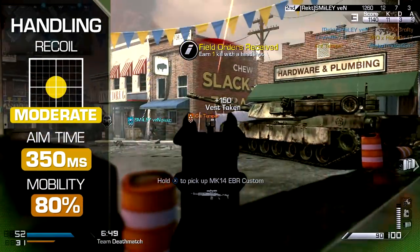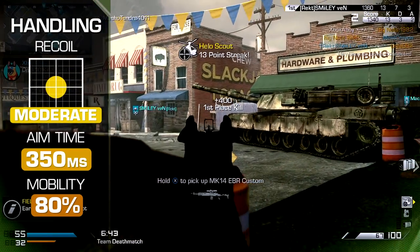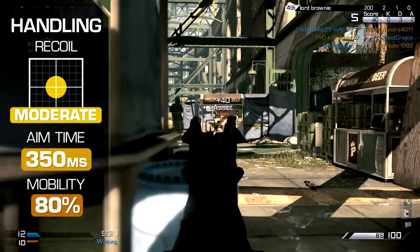Aim time is quite slow, at 350 milliseconds. This means it's best to plan your defensive position ahead of time, rather than running and gunning with the weapon. Movement speed is also slow. As with most of the LMGs, you'll move at 80% of the base speed.